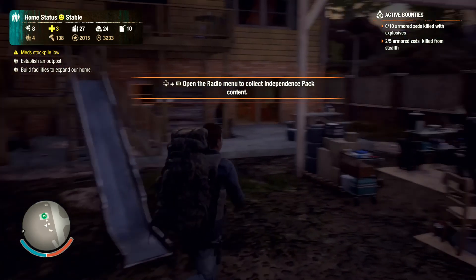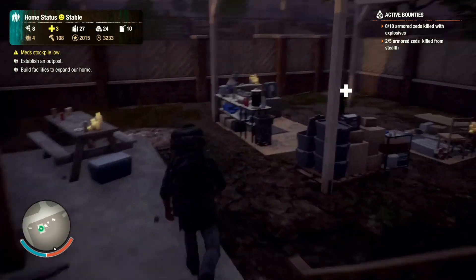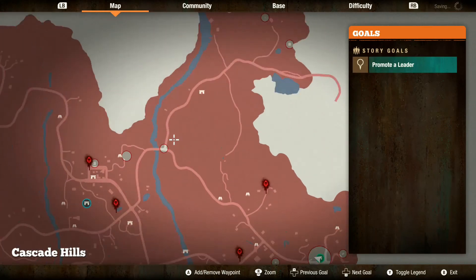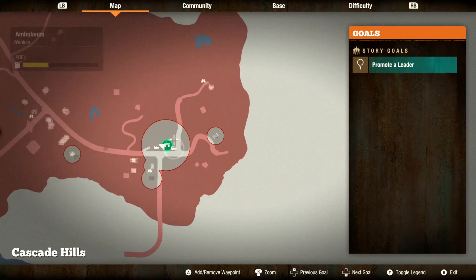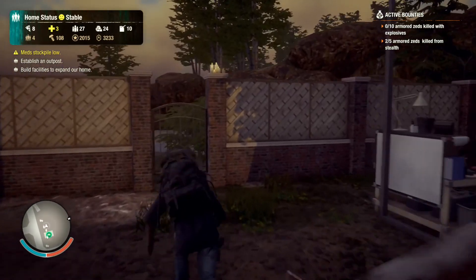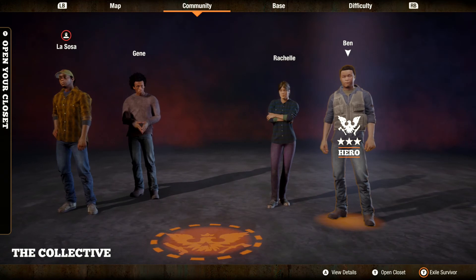What's up guys, Mighty Swiss here back again for episode 3 of State of Decay 2. I'm not exactly sure where we left off — I think we had just gone up to this hunting shack, got some materials for these other people, and found some luxury items. Let's see if we are eligible to promote a leader.